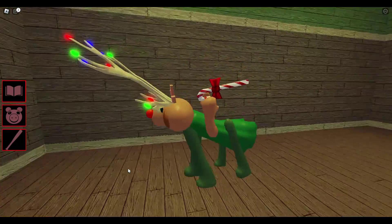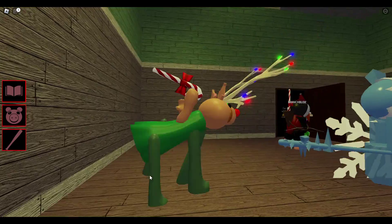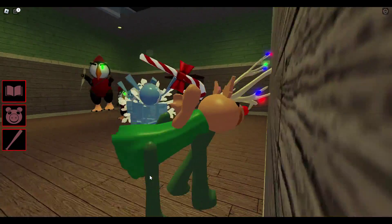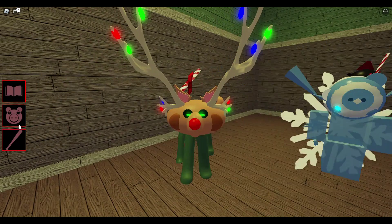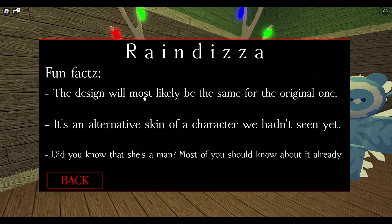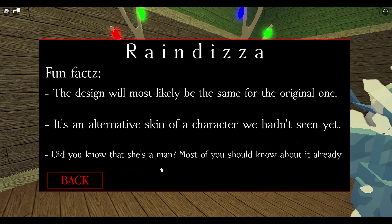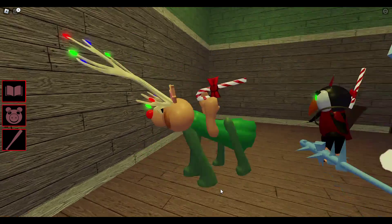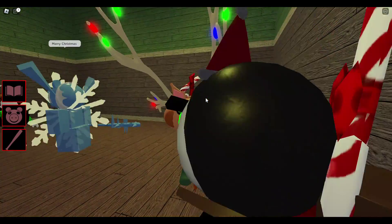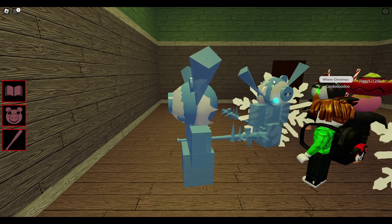She's actually a reindeer too — look at that, she has four legs! I don't think Rudolph would like it if one of the reindeers were like this. If this was driving Santa's sleigh, all the children would be terrified. The design will most likely be the same for the original one — it's an alternative skin of a character we haven't seen yet. A thing about Dessa is that she's trans, so she's male — because only male deer have antlers.